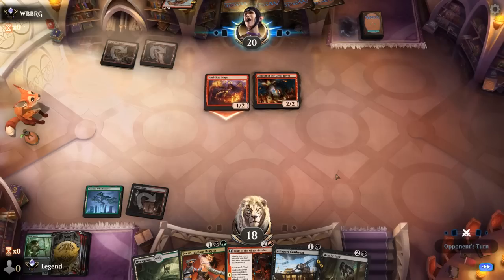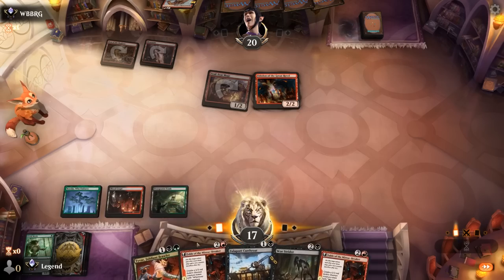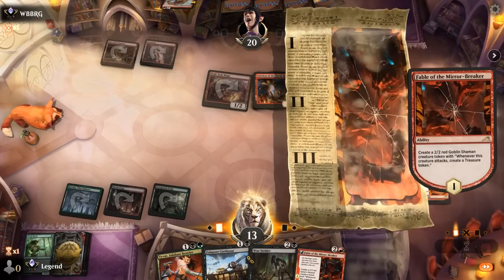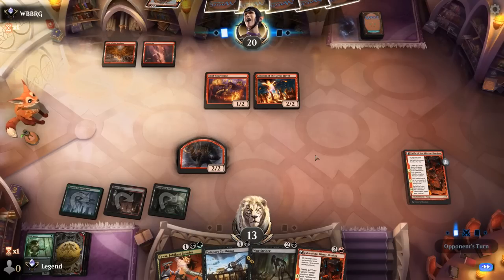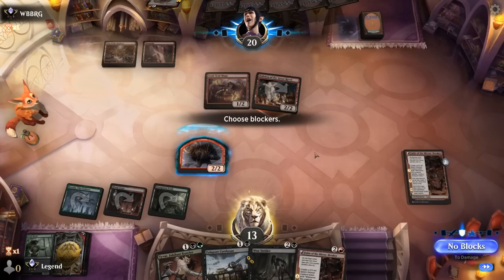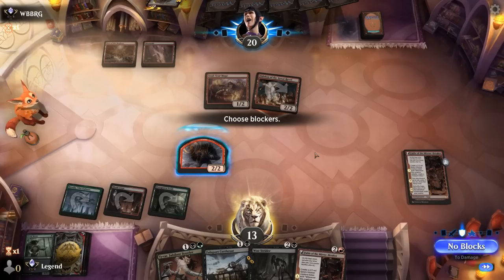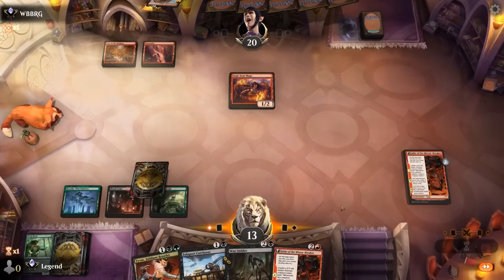Eidolon is going to punish casting cheap spells — that's a problem. Get our Fable going at 13 life. We need to find a Blood Tithe Harvester to take care of Eidolon, or gain some life back with a Cutthroat. The opponent offers a trade — they may have another Eidolon in hand — but I think I should just accept the trade. Opponent passes, so they may have a bunch of expensive cards.